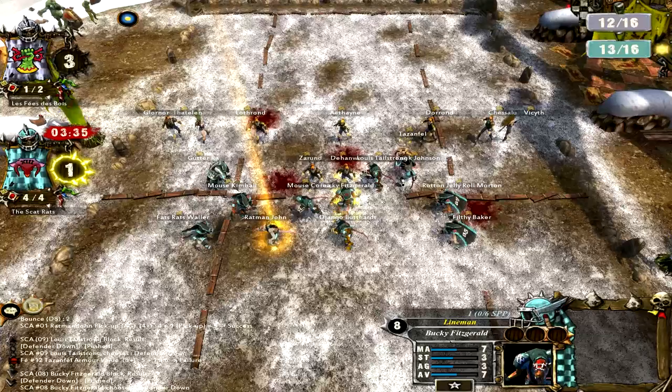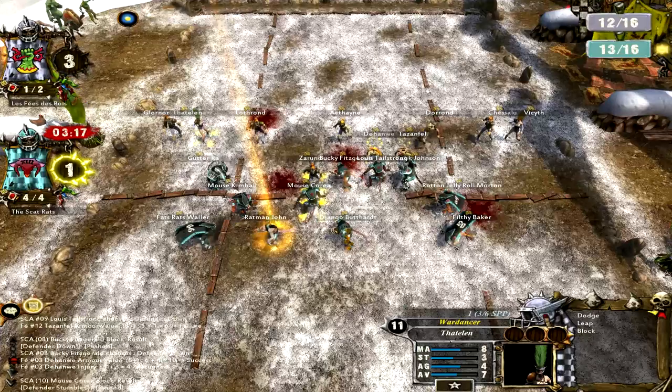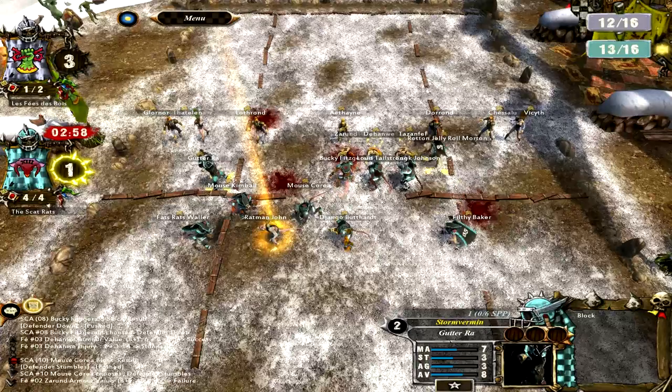Now they have low armor value too, which is good. Skaven have the lowest armor value in the game and that applies for the Wood Elves as well - it's basically Skaven, Wood Elves, and Halflings that have the lowest armor value. With the amount that you're scoring with these teams you should be getting a decent amount of money anyway, so replacing members isn't actually that huge of a deal.